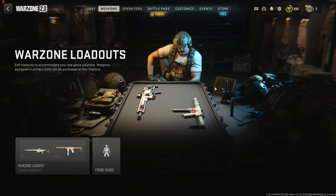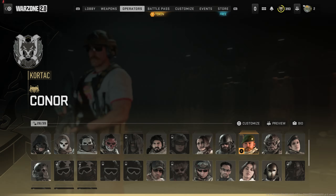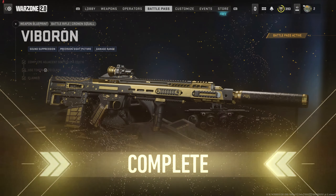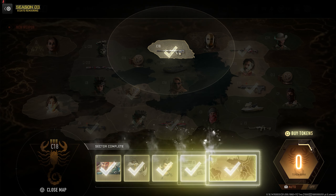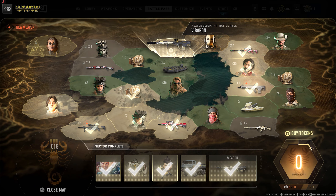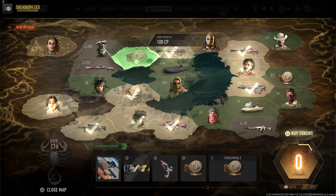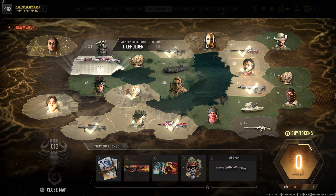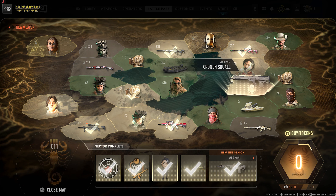Ladies and gentlemen, welcome back to another video. We just got enough tokens to get the Viboron — which in Spanish means shark — so the shark blueprint. Go ahead and claim that guy. Oh my god, it's glorious. We're making progress through the battle pass. Even though we've only got eight days left, we are 53 tokens away from completion. Just absolute W's all the way around.